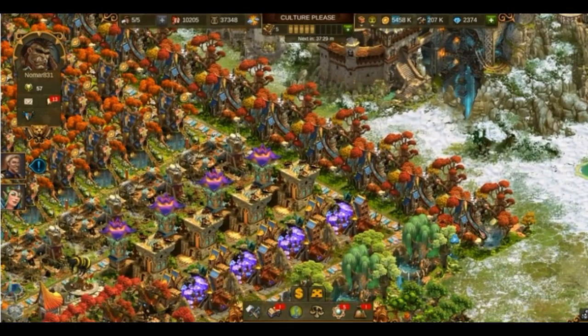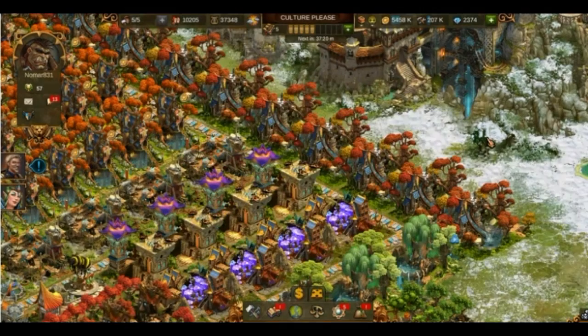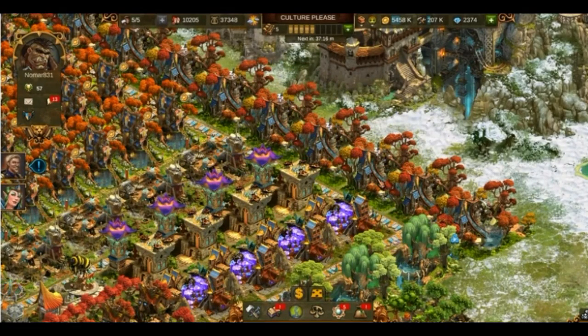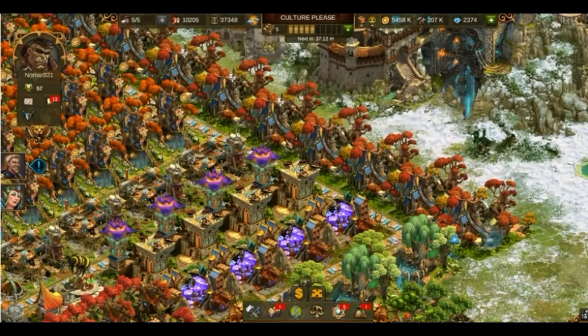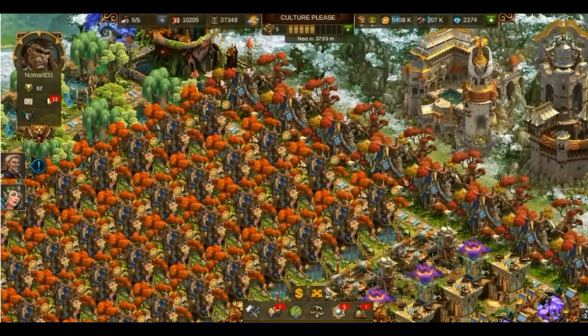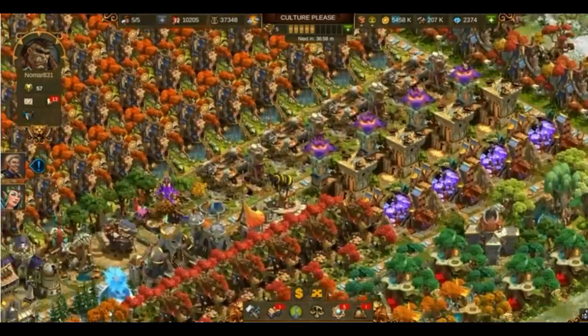Moving on to the workshops now. One, two, three, four — the three hour productions will be window number four. So I will be clicking on each of the workshops and then on the number four key. Move it down a little bit and there you go, everything in your city is set.